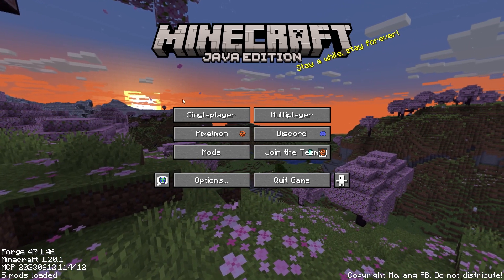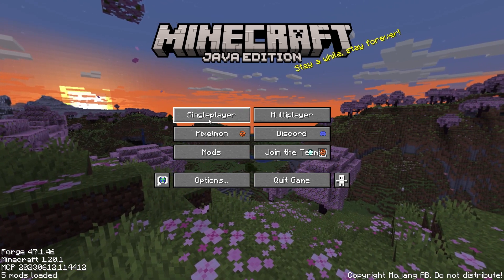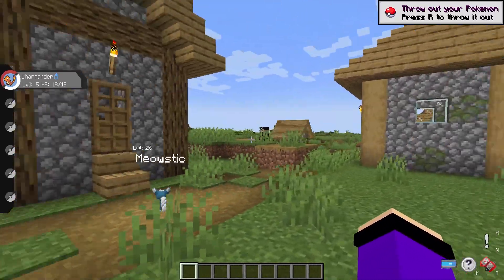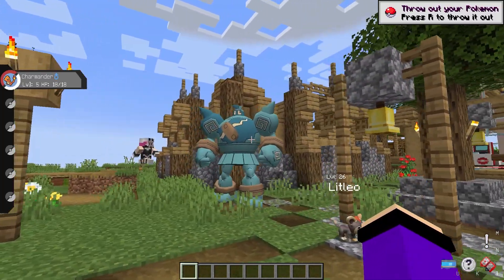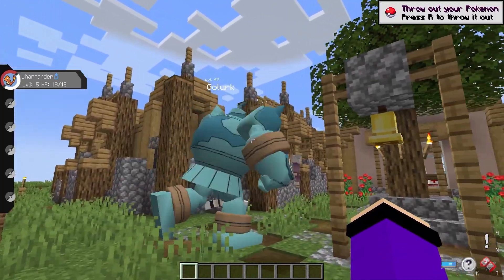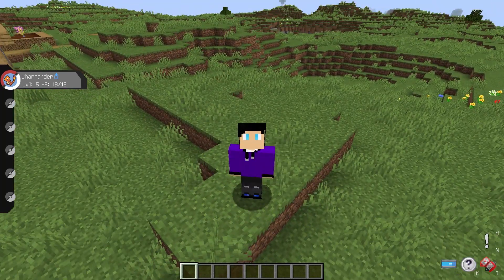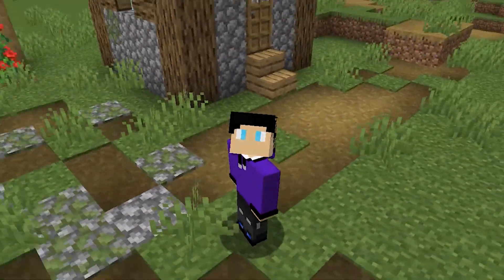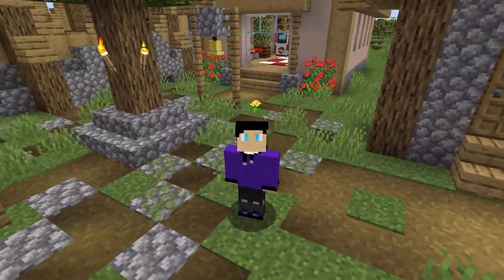To play, it's very simple. If you want to play singleplayer, go ahead and click Single Player, create a new world, and give it a try. Here's what it looks like after using Minecraft Pixelmon for 1.20.1 — look, a level 47 Pokémon! It is actually working after installing Pixelmon on Minecraft PC.